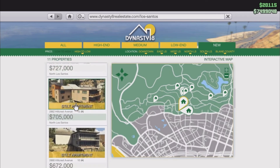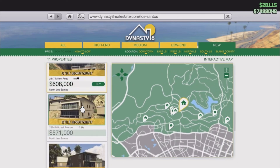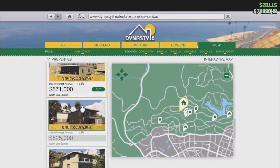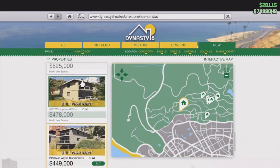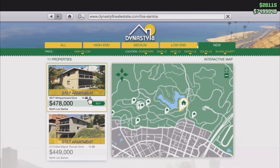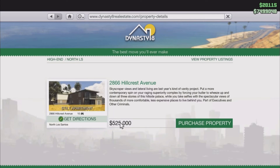Up next we got some new apartments and new houses. The only difference is the interior and the location. The interiors are quite the same as any other property, just in different locations. That's about it in terms of new vehicles from day one — we will be getting more vehicles in the next few weeks.